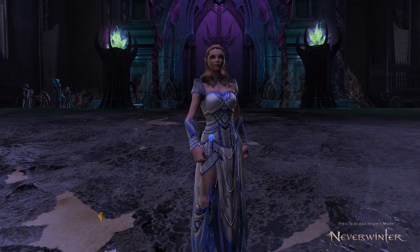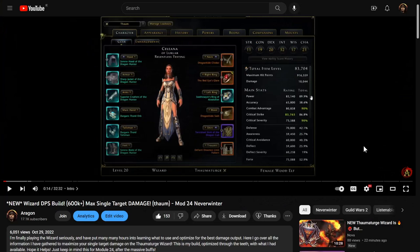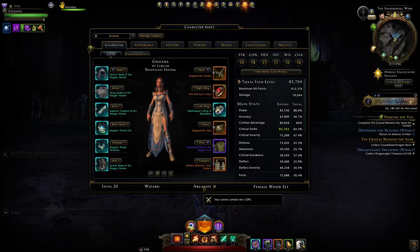Hey and welcome to Never into the Aragon. Today I'd like to go over my AOE build for my wizard. This build is not going to differ much from my previous single target build; however, I'm changing up the paragon path and going with Arcanist for our AOE damage. AOE damage means area of effect.